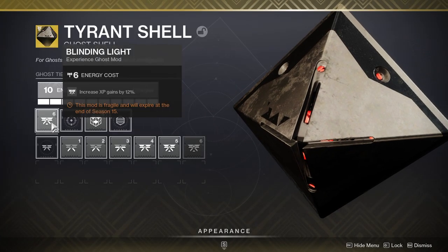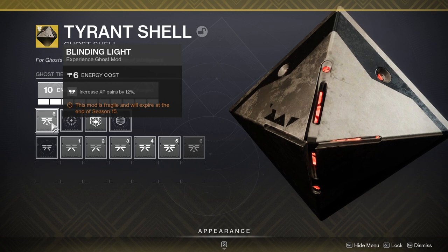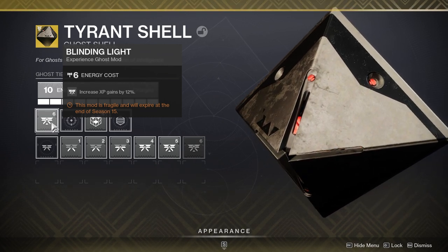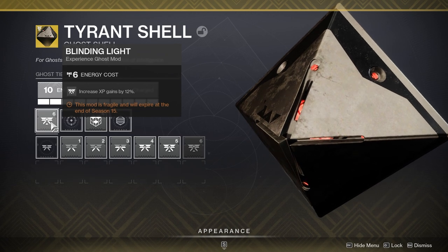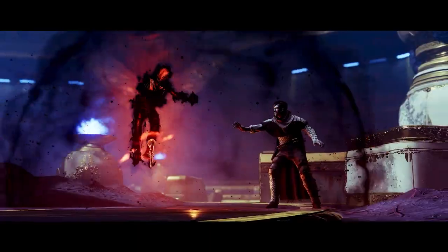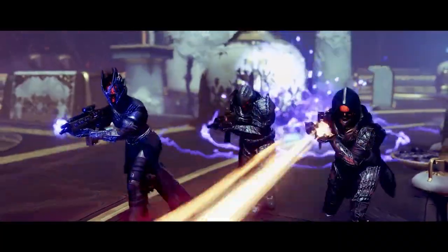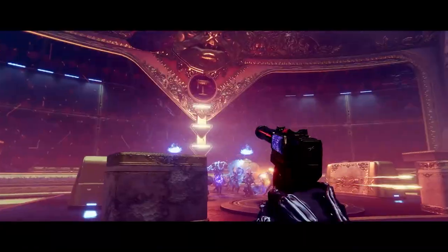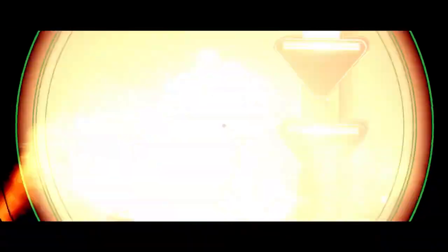When starting out, make sure you have the Blinding Light mod on your ghost — that'll give you a 12% XP buff. The thing about XP buffs is they don't just add up, they multiply. So for instance, if you have a 12% and an 8% buff, that's not 20% — it's 12% times 8% times the XP. Getting additional buffs stacked is very important to get your XP up as quickly as possible to unlock those mods.